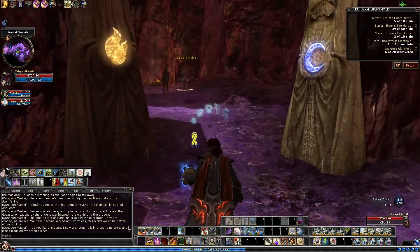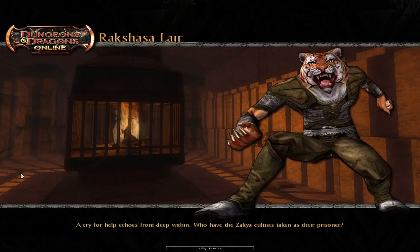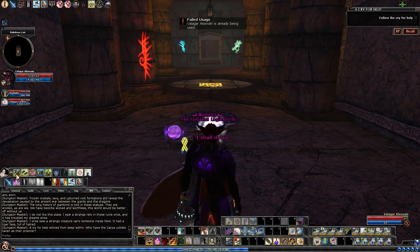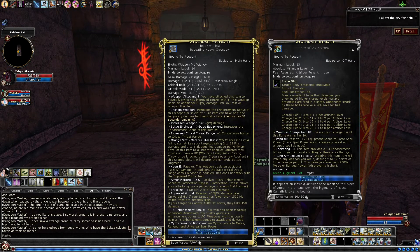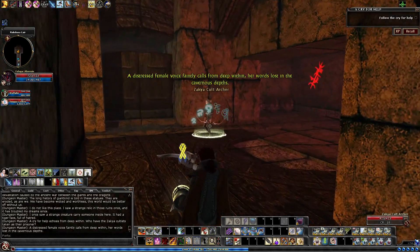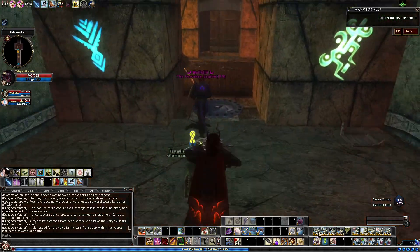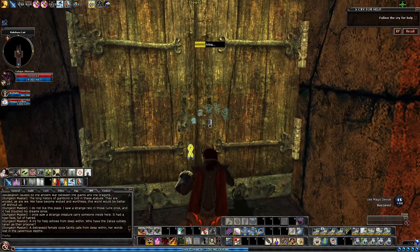Then you want to hop all the way to the bottom. Right near where the two shrines are located, we have our next quest, which is A Cry for Help. A strange creature carries someone inside here - it had a tiger face full of hatred. First thing to point out: there are going to be a lot of cats in here and they are immune to lightning damage, so it can be a little difficult if you are a lightning caster. They also like to cast a cold shield, and they really like casting magic missile. So if you have some protection against that, obviously that is a perk.